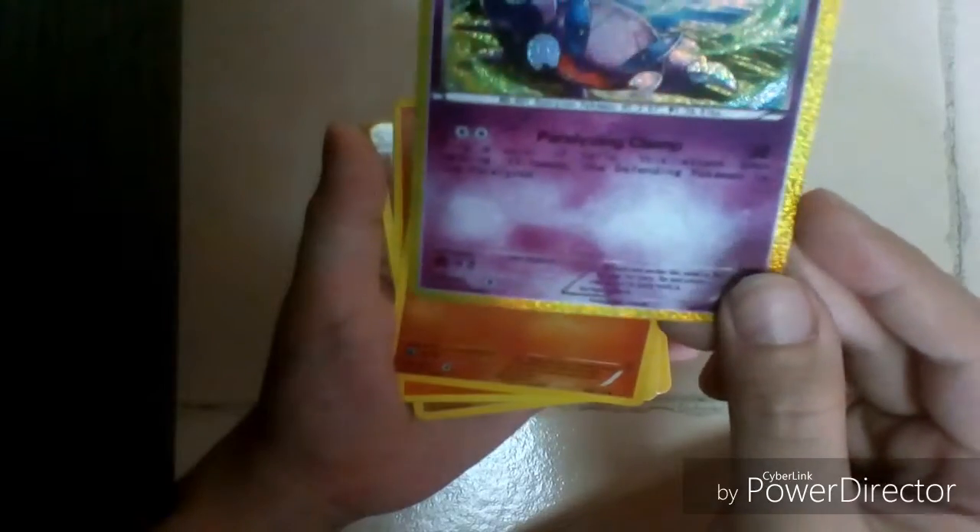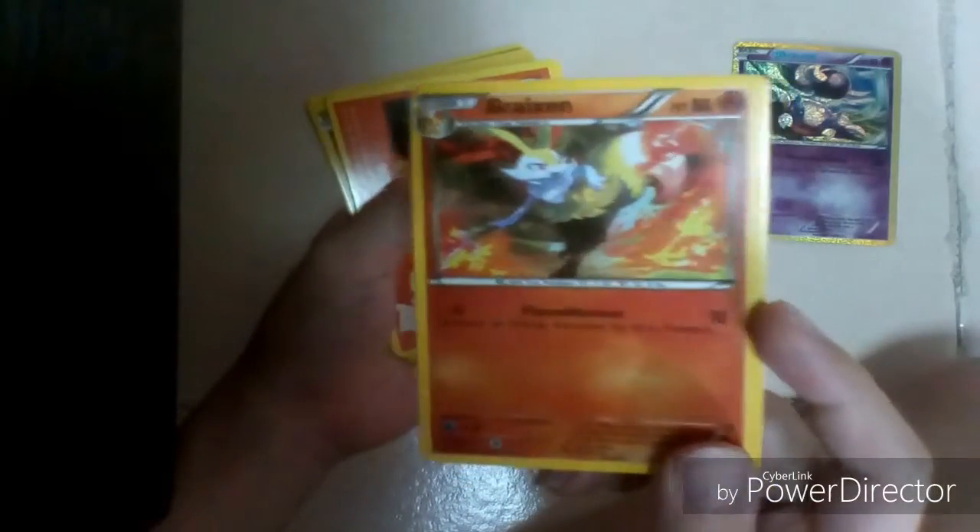Already on the first card we got a holo — a holo Scorpi! It's so shiny. That's our first card, which is so cool. And we got this Brick Sun and it's fire type.